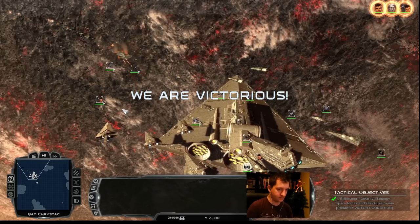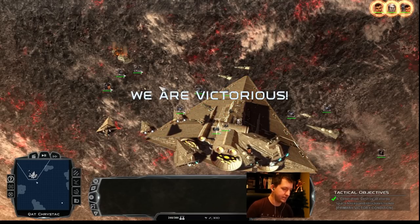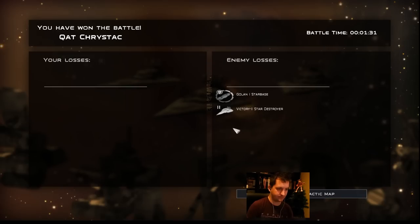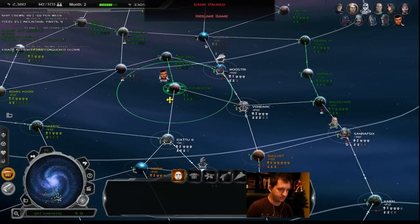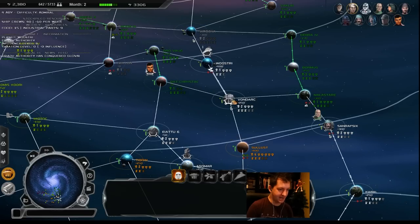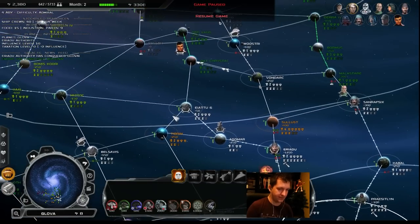We are victorious. Well, a lot easier with the Praetor to kill a sickle frigate in a low-level station. Once we're a bit more connected here, we're probably going to slow down on moving into the northern stuff.